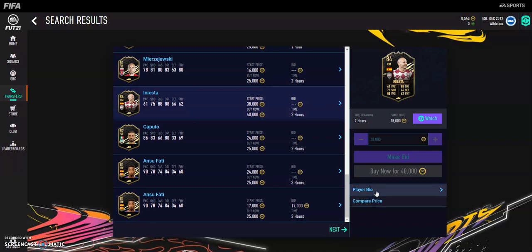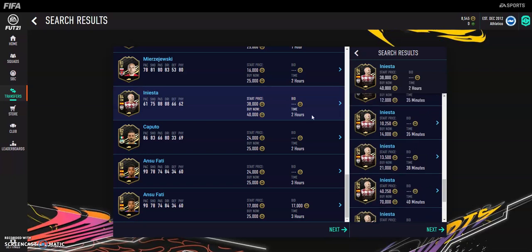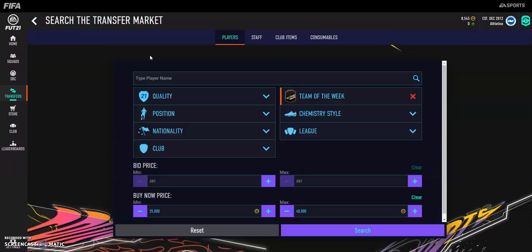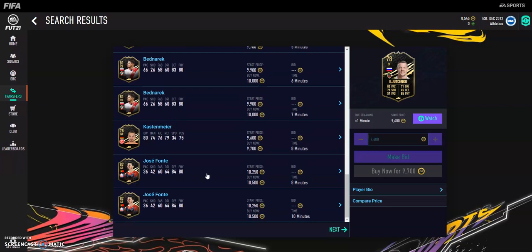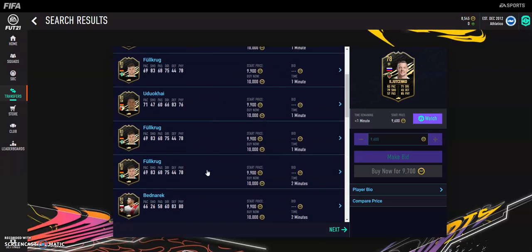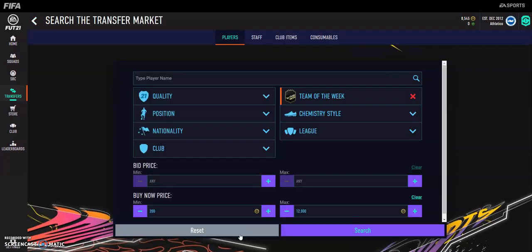As time goes on, more players will come on the market. Iniesta right now is at 15k — literally so cheap and he's 84-rated. But you don't want to buy him yet. You want to find players like that ready for when an SBC comes out requiring an inform or something. Leave everything like that for now — don't think about informs too much. Instead, start looking at more expensive sniping players.